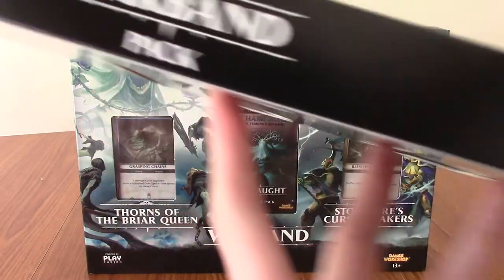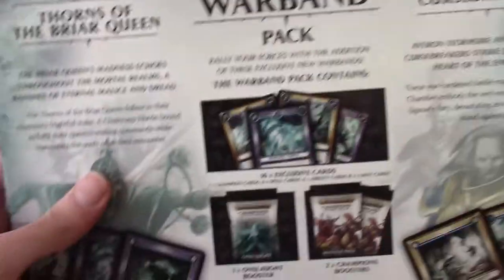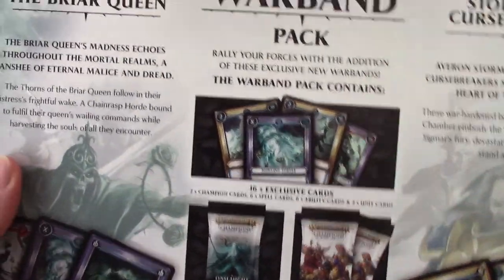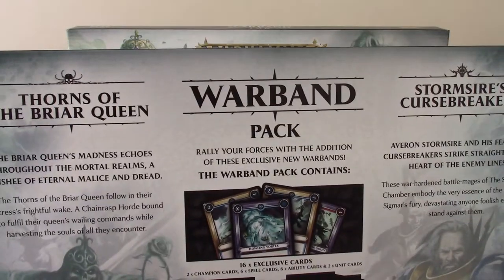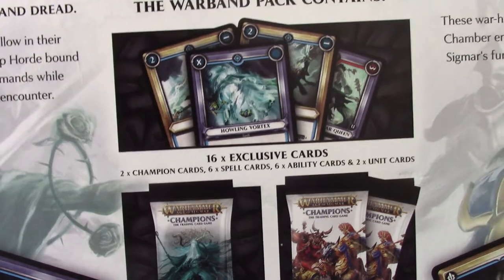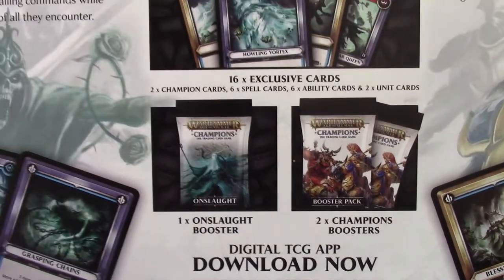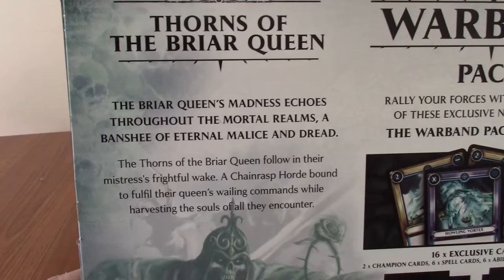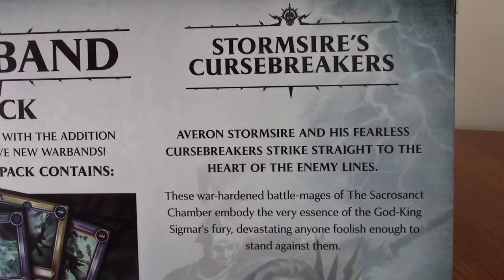This mentions the Play Fusion thing. One of the gimmicks of these cards is if you download the app - which is apparently on the app store - you could scan these and get each card in the game. I may give the app a download to give it a try. On the back it says this contains 16 exclusive cards - I think you can only get these in the Warband pack - one Onslaught booster and two Champions boosters.